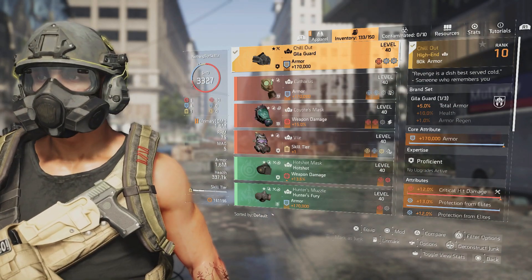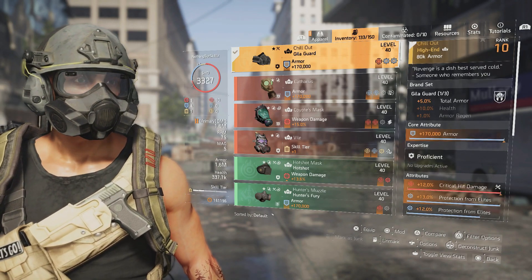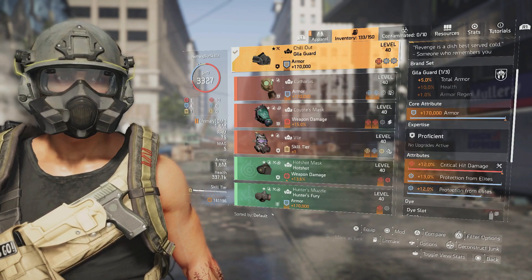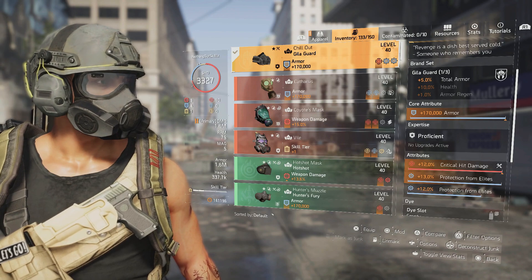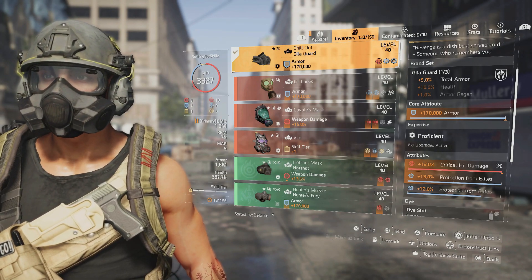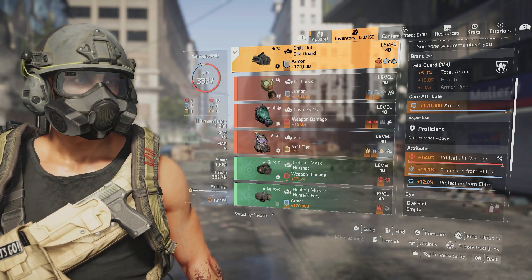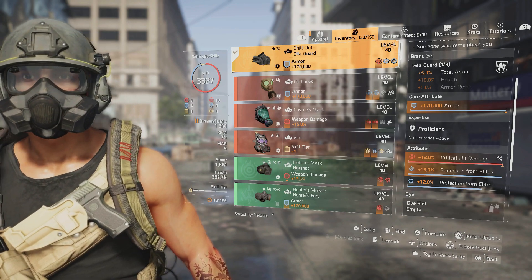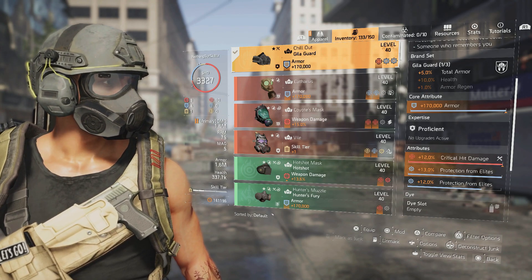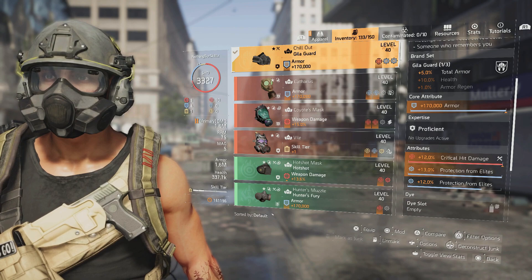For the mask I'm running the Chill Out mask — it gives 5% total armor, putting me at about 1.6 million. It has armor, crit damage, 13% protection from elites, and 12% protection from elites on another roll. Those elites weren't doing much to us because of this. It essentially makes hard difficulty much easier.